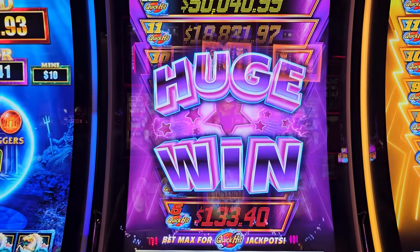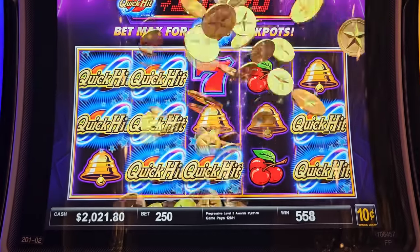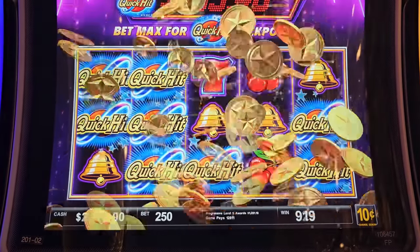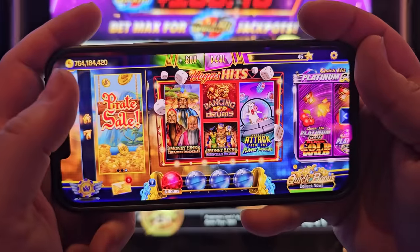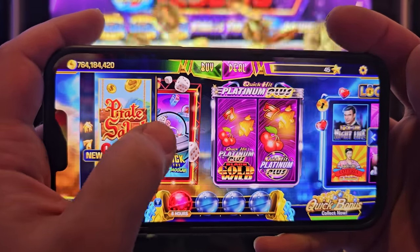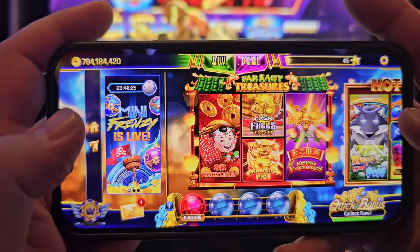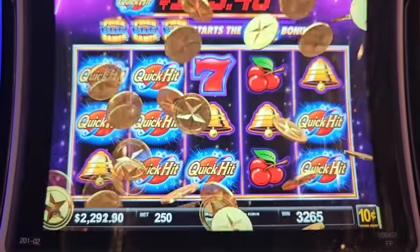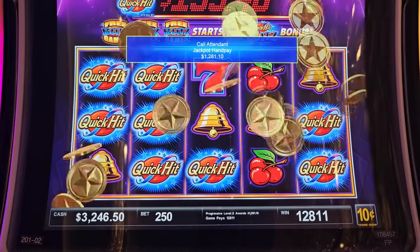That's a huge win! Haha, we did it! That's huge, guys. One more time, my dears — if you want to feel the real experience of Las Vegas slots, make sure to check out Quick Hit Slots. You can play all those popular games from your house, from your office, for free. Download right now — you will get six million free coins plus an additional two million coins. All right, let's keep playing!